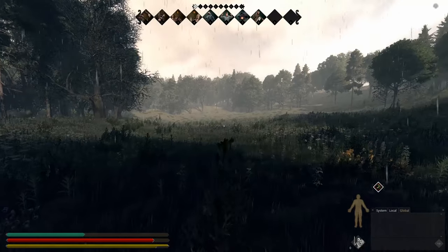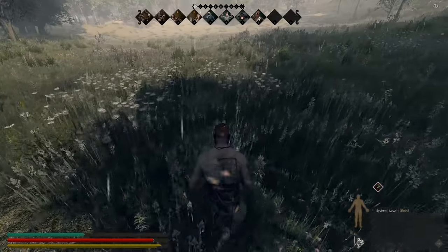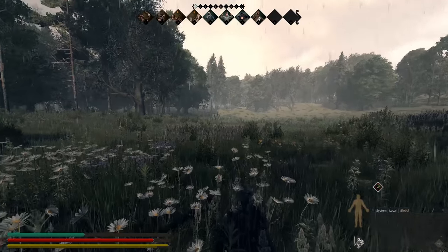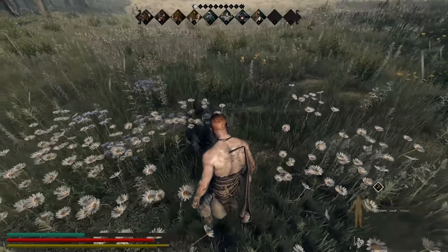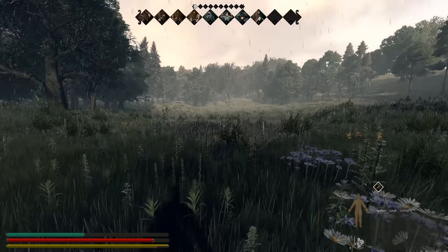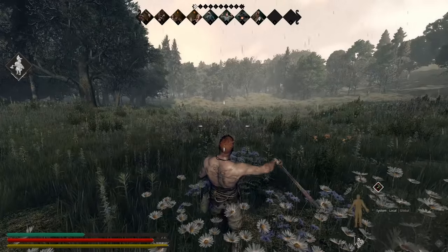Welcome back to the second part of this hunting tutorial. Right now there's boars in front of us — a boar and a sow. The boar is a semi-aggressive creature. If you get within its aggro range, it will charge you and it will do a lot of damage to you. The sow, on the other hand, as I said in the first part, is a passive creature — it will not attack you unless you attack it.